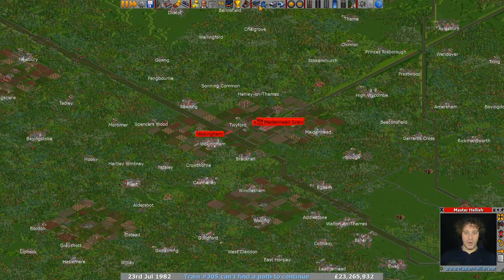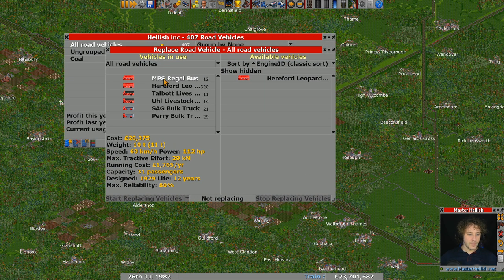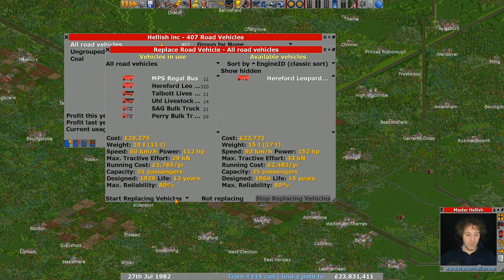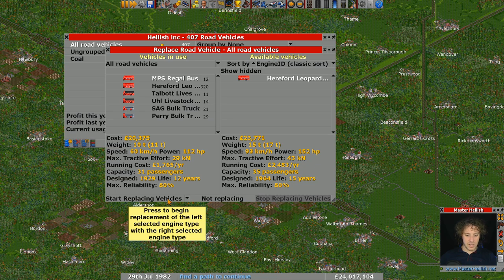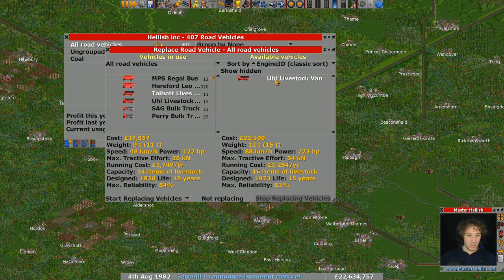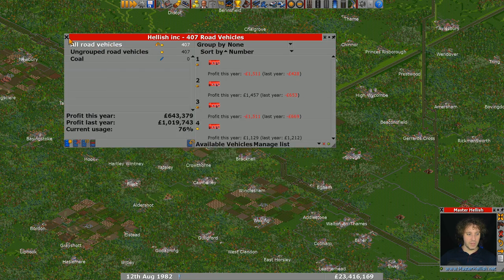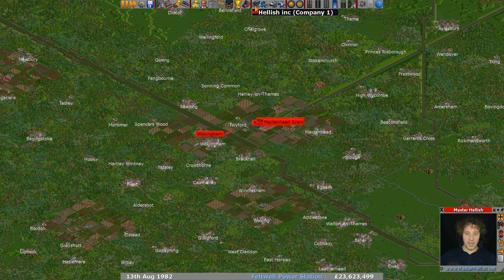Next up, we're going to look at replacing road vehicles, as it's been a while since we've done that. We've got a few buses of the old type — instead of going 60 km/h they'll go up to 93, and carry more passengers. They do cost more to run per year, but we should make more profit. We'll also replace the old livestock vans and the grain vehicles.